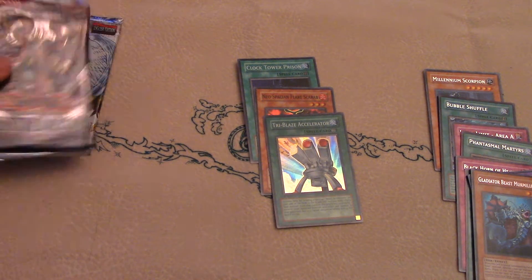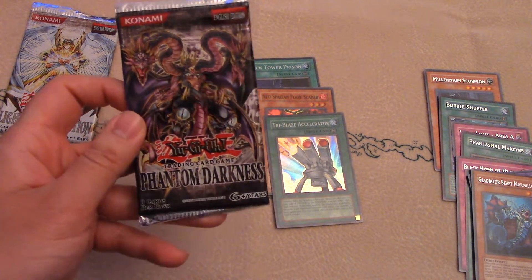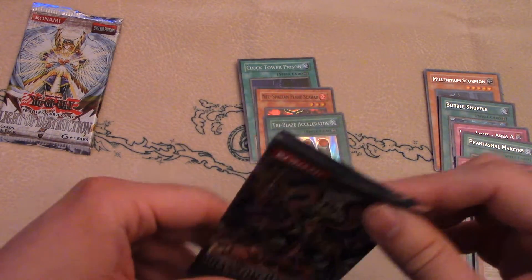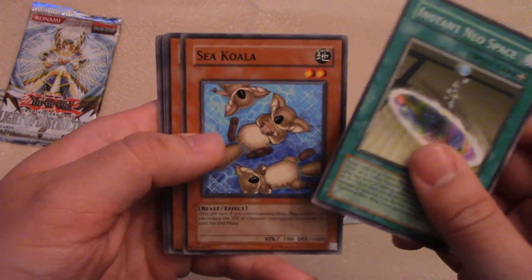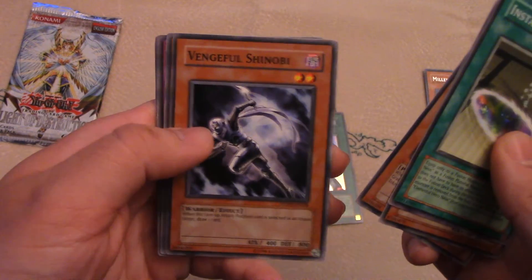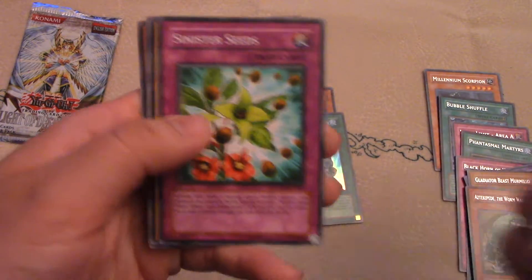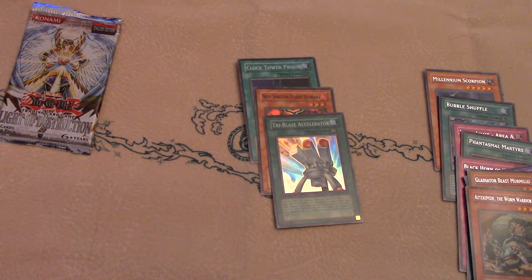Getting down to the last two packs, we have Phantom Darkness. A lot of staples apparently in this set — this was probably the hardest pack to get. I couldn't find a single pack on eBay, so I had to go to PokeOrder.com to grab one pack and I think it cost like 11 bucks — pretty crazy. Got one pack and let's see what we get. Sea Koalas — cute. Shinobi. Tepeed the Worm Warrior — interesting. Gladiator Beast, Dark Crusader looking cool. Nothing too notable there.